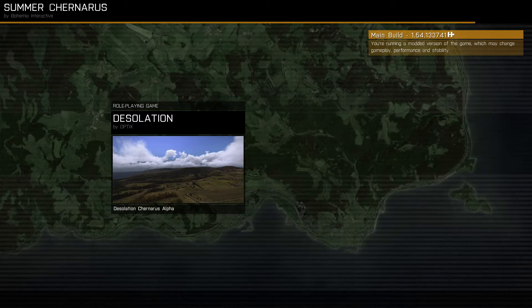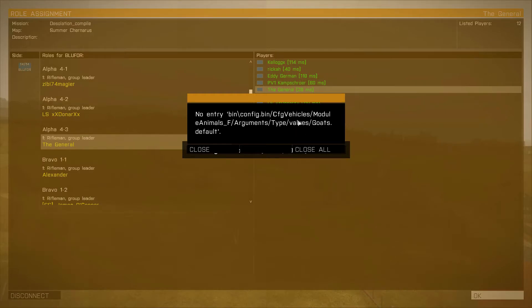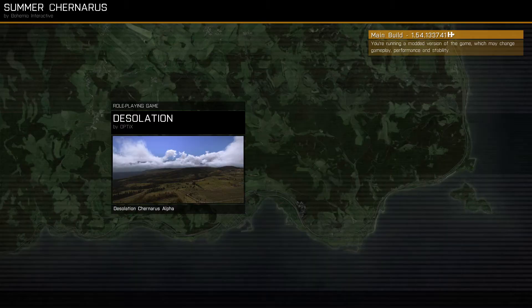The only problems I noticed was loot floating — I don't know if they've fixed that yet or not. I haven't really gone in depth and played today. I just wanted to make this real quick to show you how to get in. You'll get these error prompts right here — don't worry about it, just close all and the game will load up for you.